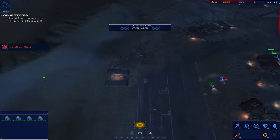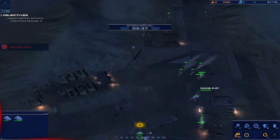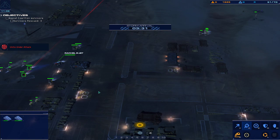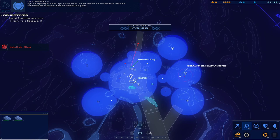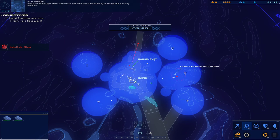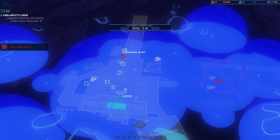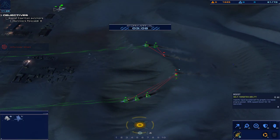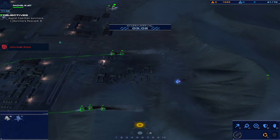Engaging strike craft. Coordinates confirmed, we have a target. Enemy light attack vehicle marked on approach. Allied light patrol group, we are inbound on your location. Galphian sand skimmers in pursuit, request immediate support. Order the allied light attack vehicles to use their quick boost ability to escape the pursuing Galphian.